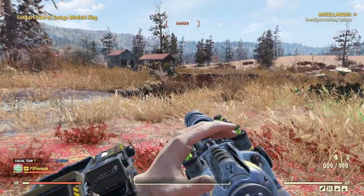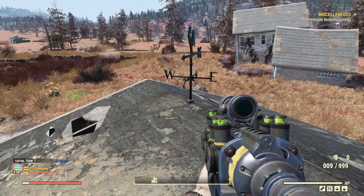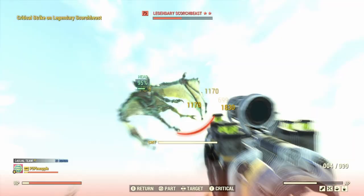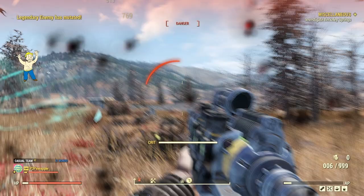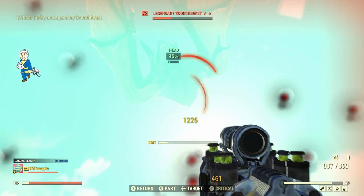Let's hop on over to our last test subject, which is going to be some Scorch Beasts so we can test out that lovely Prime Capacitor. We're down at the Cranberry Bog, at Drop Site V9. We've also lost our sneaking ability and we're still tanking a lot of that damage, which is pretty good. There's a little bit of server lag — don't take that into consideration. It's pretty much a one-shot hit when it comes to the Scorch.